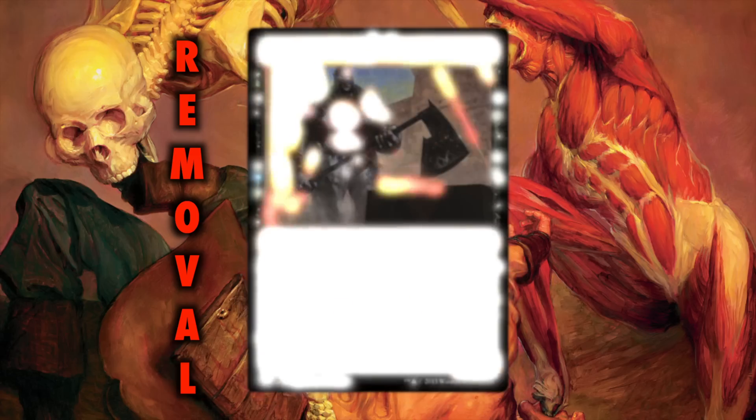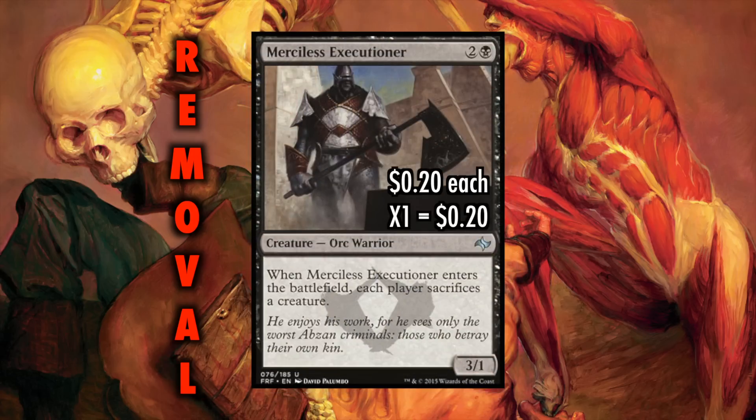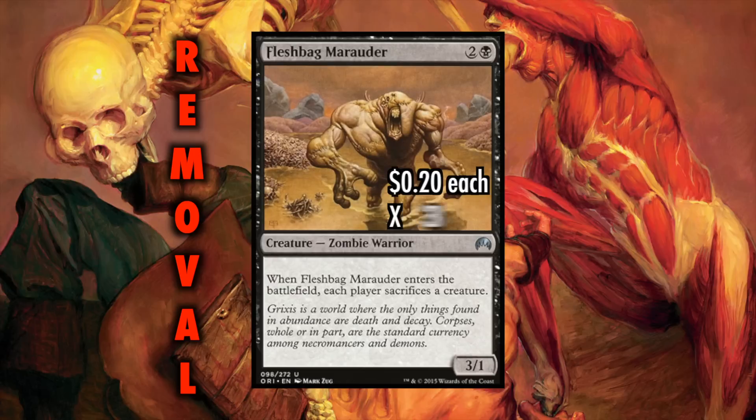What about removal? Merciless Executioner and Fleshbag Marauder both force each player to sacrifice a creature when they come into play. For us, with Cutthroat and Haruspex in play, that's value. For our opponents, it's trouble.